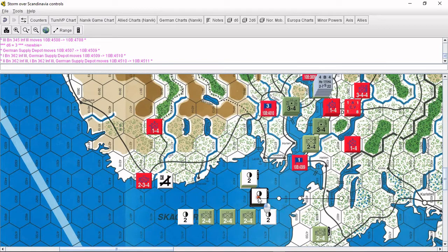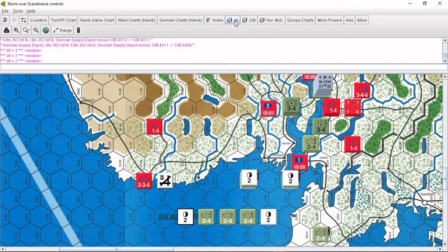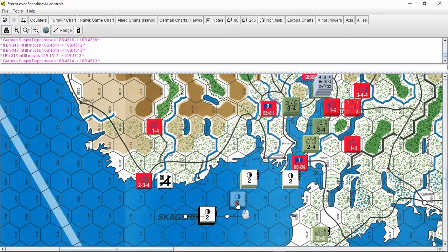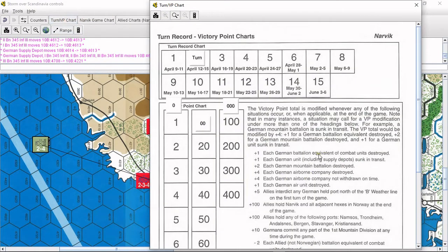We have five more rolls to make. One unit did not make it, and the supply also got sunk — we can just delete that. It's always more important to me to get the units through rather than the supplies. In each group we have a mix of battalions and supply depots, for a total of three supply depots making it through.